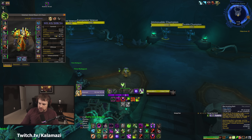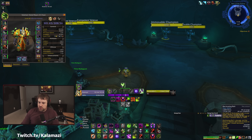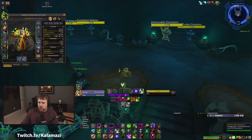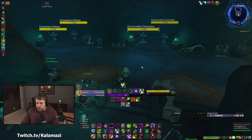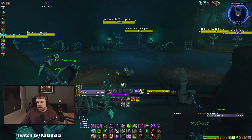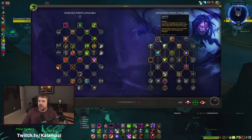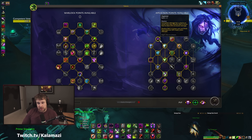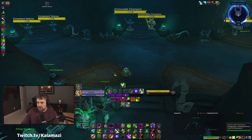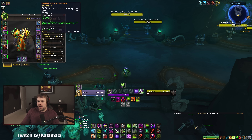The big thing with this build: Necrolord Decimating Bolt currently buffs three Drain Souls instead of one. It buffed one for all of Shadowlands, buffed three in Shadowlands alpha and the build was very strong then. It's still tedious — you're juggling three Drain Souls with five dots, mechanics, and Malefic Wrath legendary, needing to Rapture every seven seconds — but it's rewarding if played properly. Drain Soul damage is also doubled when the target is below 20% health.